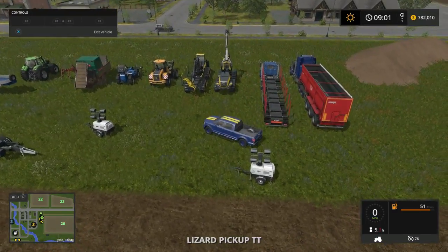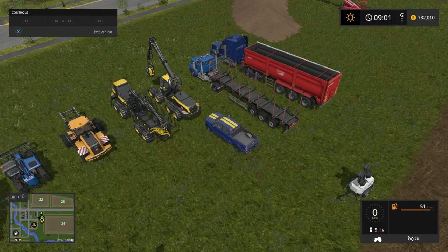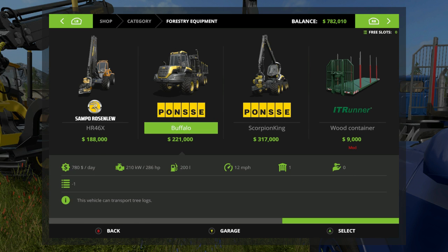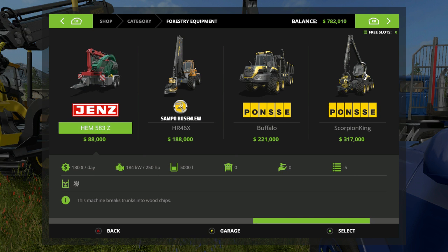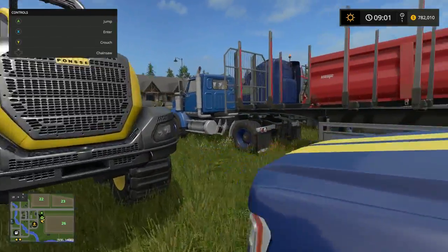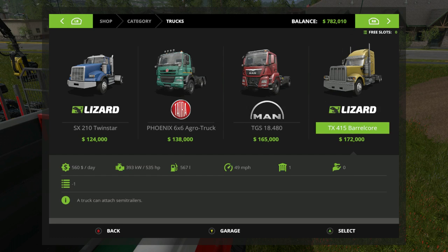Alright, we're going to get rid of the ones we don't need. I'd like to keep the Scorpion for a little bit since it's only one slot. The Scorpion is one slot, Buffalo is one slot, the wood chipper is one slot, that trailer is one slot. Most of everything here is one slot. Let's get a big truck - oh man, even the big truck is one slot. We're keeping most of these trucks because they're only one slot folks.